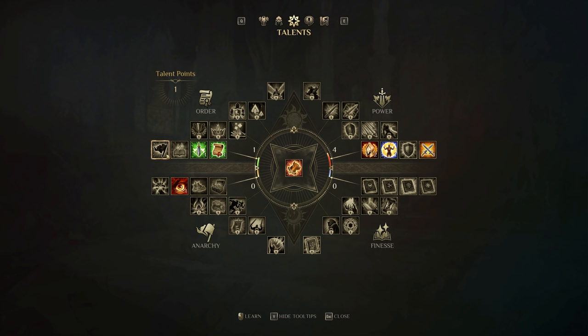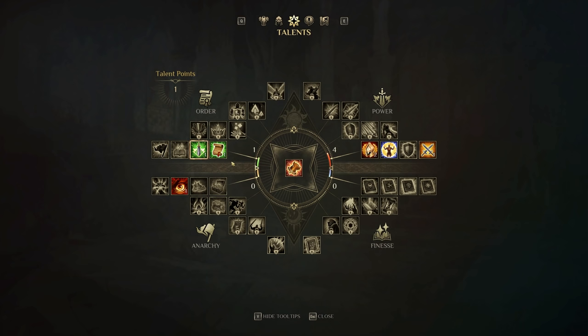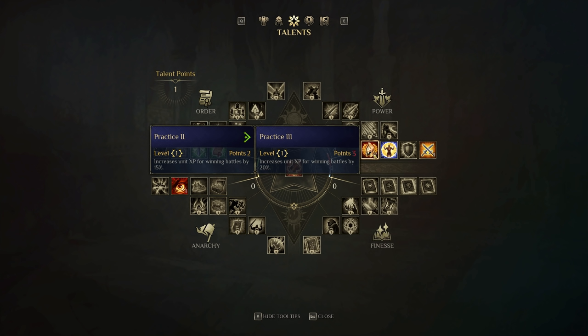For order, each talent allows you to reduce the morale penalty you have based on your unit's ideals — we'll talk about that shortly. Lastly, in power, you get an ability that increases unit XP for winning battles by 10% at the bottom level and 20% at the top level. Even at just one point into this, it is quite worth it.